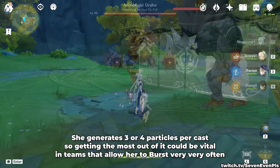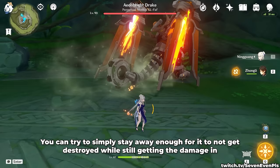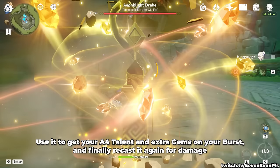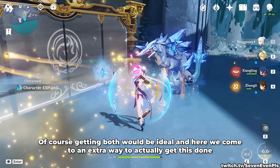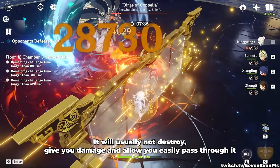There are a few ways to position yourself to make sure your screen doesn't get destroyed instantly against a big enemy. You can try to stay far enough away for it not to get destroyed while still getting the damage in, which is actually much harder than it sounds. You can cast it far enough that you're sure it doesn't get destroyed, use it to get your ascension 4 talent and extra gems on your burst, and then recast it for damage. The extra gems generated by your burst will do about double the damage of your skill cast, so it's very much worth it. An extra technique is hugging the enemy and facing the other way right before casting the skill — it will usually not destroy, give you the damage, and allow you to easily pass through it.